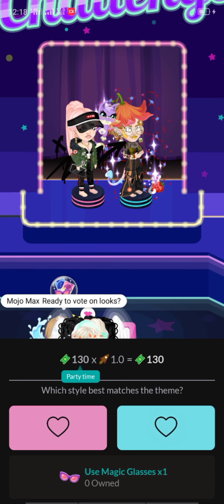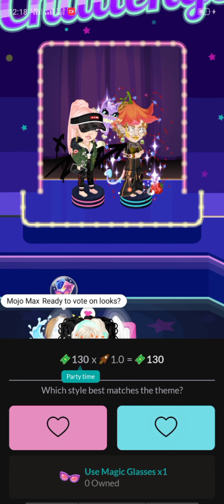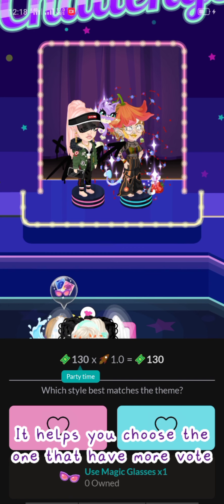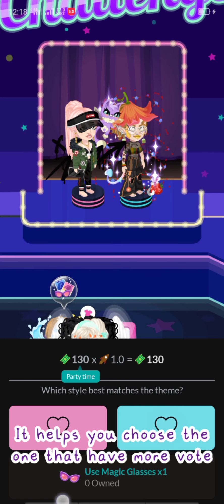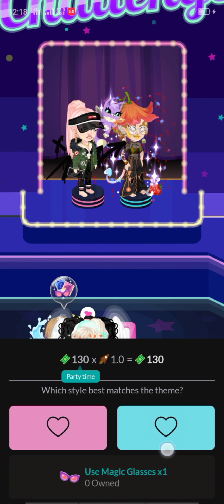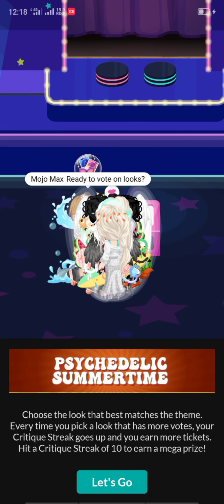There's a store and you can choose the right one — either the right one or the blue one. You can use your magic glasses, which can directly help you win. Just choose using magic glasses if you are confused about who looks better. I'll choose this one because it looks very good and has some items that look good on them.